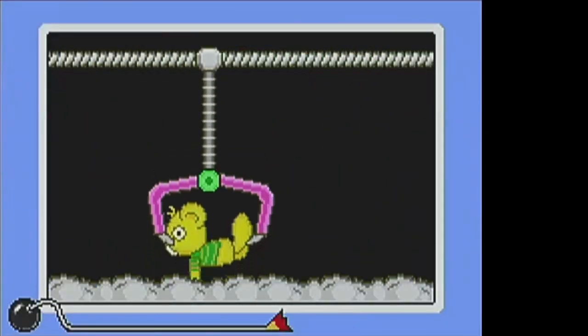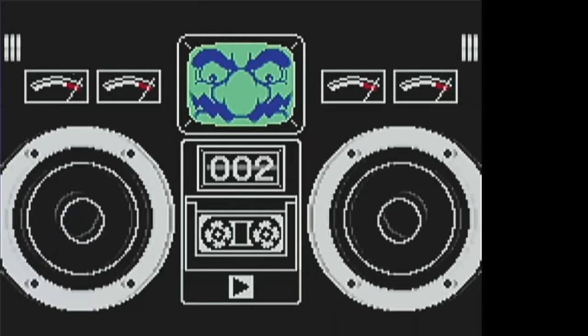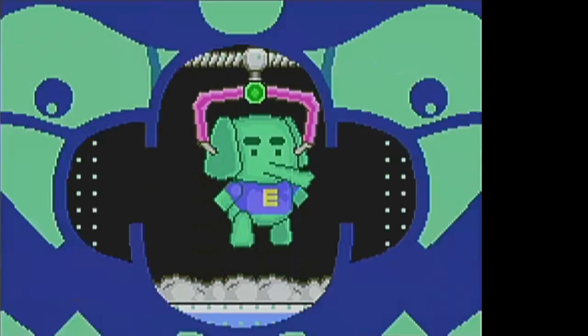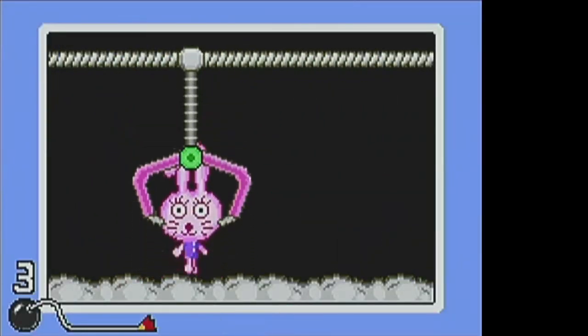I like plushies. Plushies are nice. Anyway, you push A at the right time to drop the claw to grab the stuffed animal. On level one, it's this pink bunny.